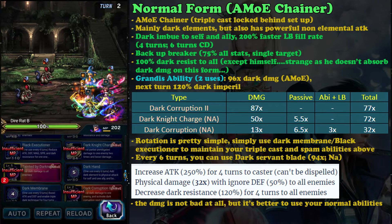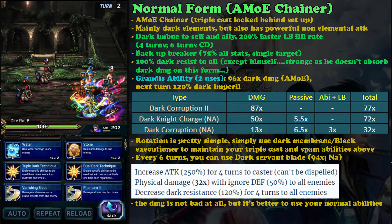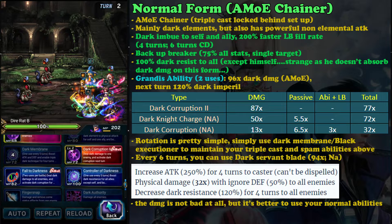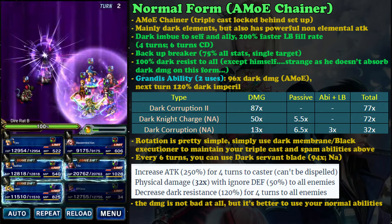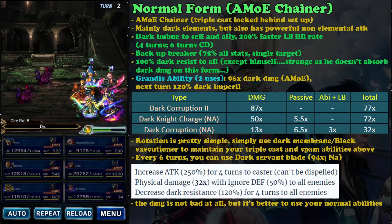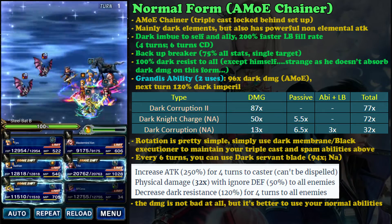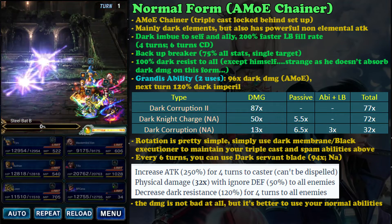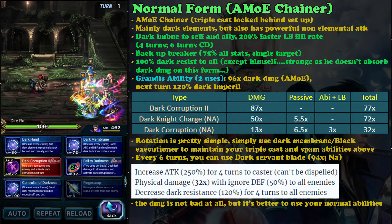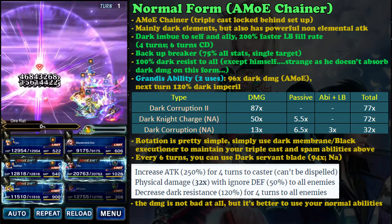The break lasts for 4 turns and has a 4-turn cooldown, so as long as the enemy doesn't dispel the break, he can probably serve as your main breaker - very nice. He can also give all allies 100% dark resist, except himself. It's a bit strange that he cannot absorb dark damage on this form. His finisher ability deals 96 times dark damage, a bit more powerful than the spammable dark elemental attack.